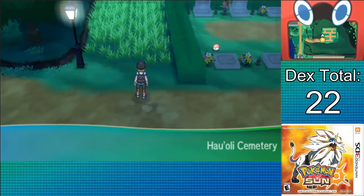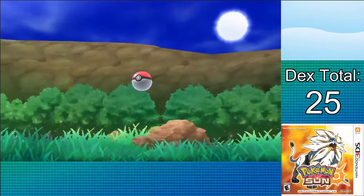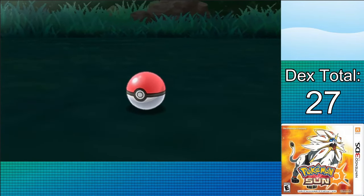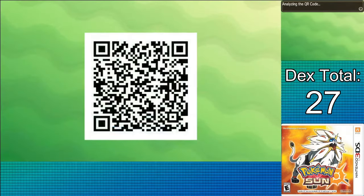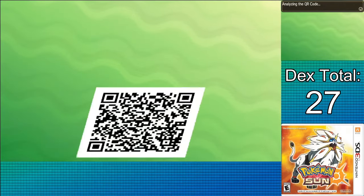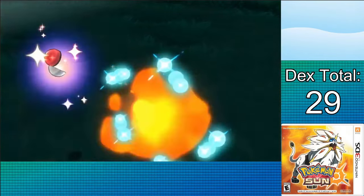Next up is the Hau'oli Cemetery where I can grab Drifloon, Gastly, and Zubat during the day, as well as Misdreavus at night. And there's another encounter in Litwick, exclusively on Saturdays — from Island Scan. I'm doing it. I hear people don't do this because they don't technically have Pokédex entries, but if you want to do an actual Professor Oak's Challenge, you capture and evolve every obtainable Pokémon before every gym badge, or in this case trial. I can do the same with Chikorita on Route 2 and Klink in Hau'oli City — we're going to have to get that one to level 49 before the end of the first section.